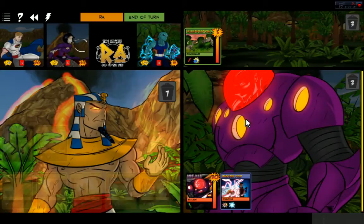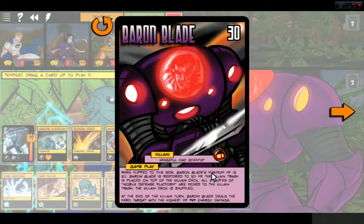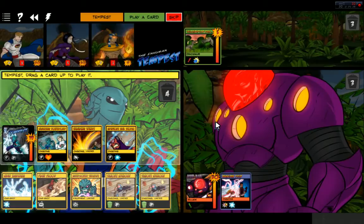He is buffed up — forgot that he switches over. Vengeful Mad Scientist: when flipped to this side, Baron Blade's maximum HP is 30 and Baron Blade is restored to 30 HP. The villain trash is placed on top of the villain deck, all three copies of Mobile Defense Platform are moved to the villain trash, and the villain deck is shuffled. At the end of the villain turn, Baron Blade deals the hero target with the highest HP X energy damage. So now he's just in ticked-off, I'm going to blast people mode.